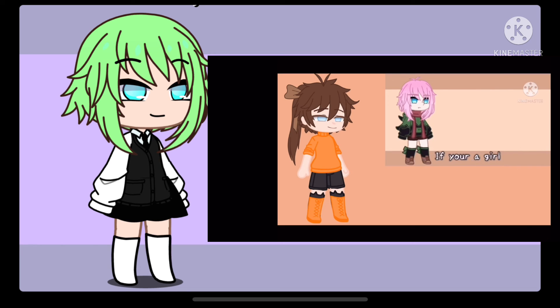For Accessories, if you're a girl, add freckles or blush; if you're a boy, add glasses or earrings; if you're anything else, add a scar. You can choose Head Accessories yourself. Base the accessories color on your favorite My Hero Academia character. If you haven't watched My Hero Academia, remove the Head Accessories.